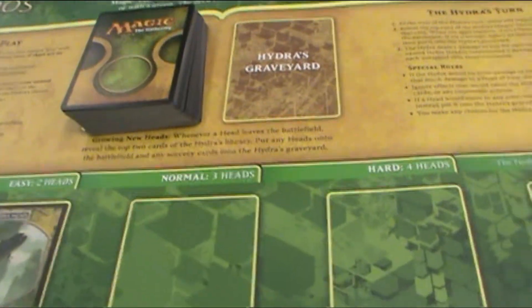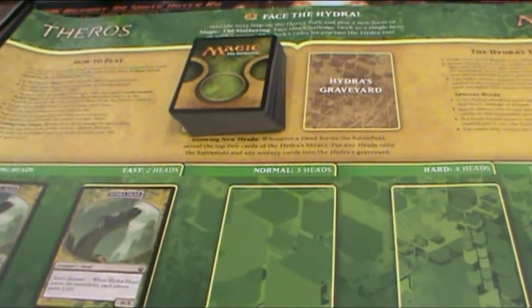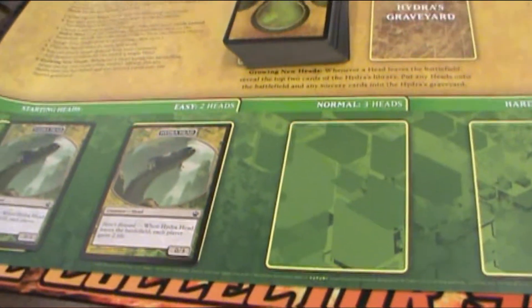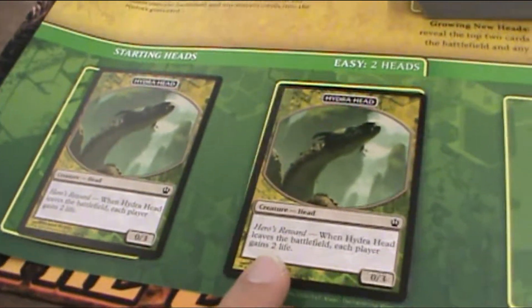This is going to be the Hydra's Graveyard Zone, so whenever cards are played, they go to the Graveyard Zone. You are always going to take the first turn, and you all take your turns simultaneously, but you don't share life points. It's sort of like Two-Headed Giant, only you each have your own 20 life points to play with. When you begin, you're going to try to kill the Hydra heads as quickly as you can.